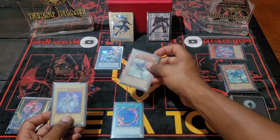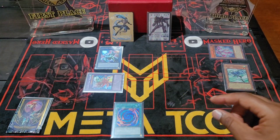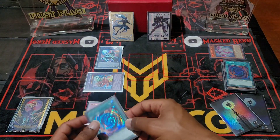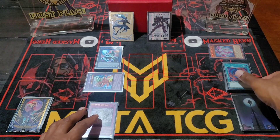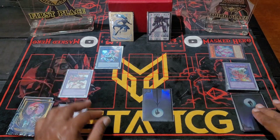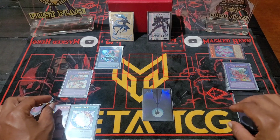Activate Polymerization fusing vanilla Neos and Elemental Hero Stratos, because Infernal Rage requires two Elemental Heroes. Special summon Infernal Rage, then use Infernal Rage's effect to add Favorite Contact from your deck to your hand. Use Wonder Driver's effect to set Polymerization to the board, then tribute Infernal Rage to special summon Sunrise. Use Sunrise's effect to add Miracle Fusion from your deck to your hand.